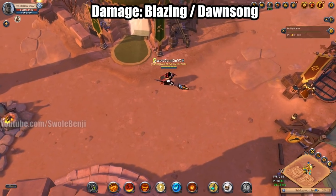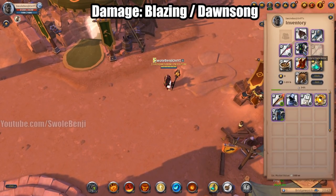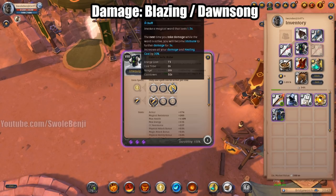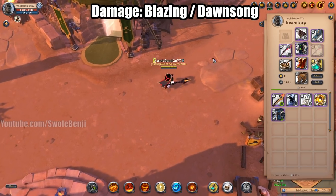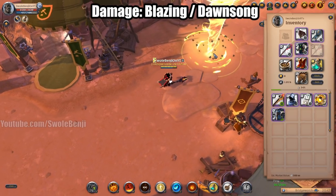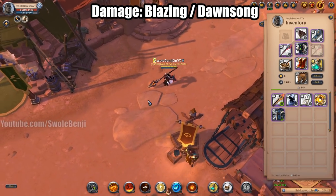Alternatives to the Brimstone Staff are the Blazing Staff and the Dawnsong. Instead of Scholar Robe — because these have faster cast times — you can use the Cleric Robe, which will keep you alive and if someone hits you you deal 30% more damage. It's pretty much the same build. You're going to cast this in the middle of wherever the tanks jump and hopefully they hold the opponents in the giant flame tornado.